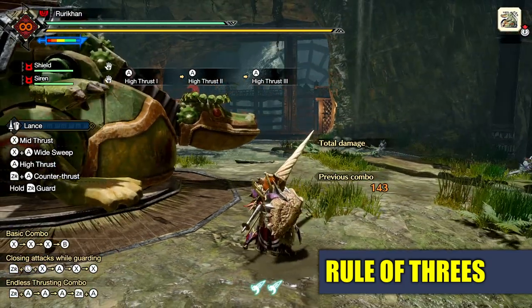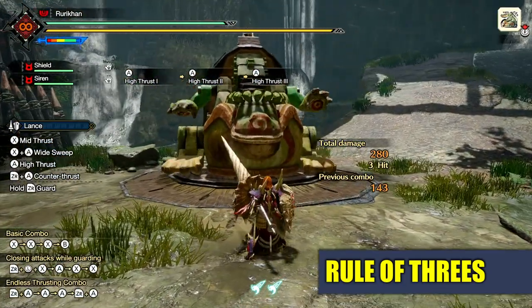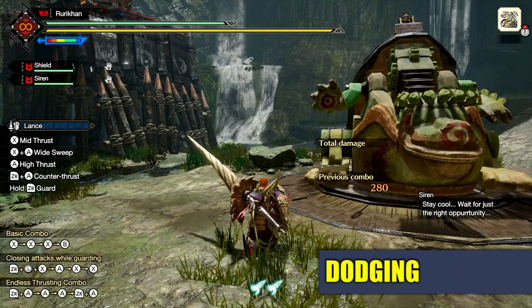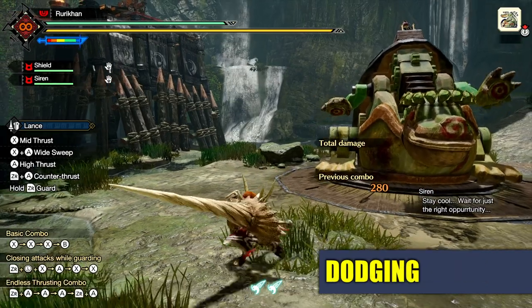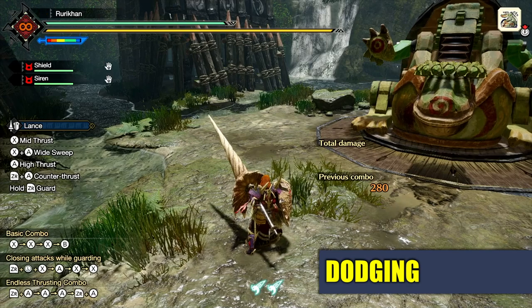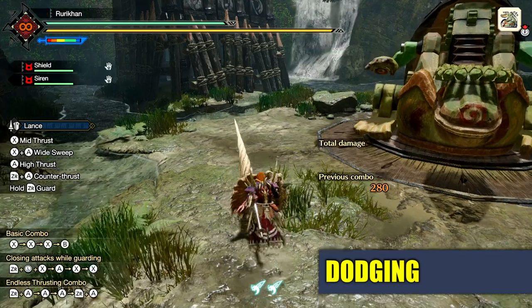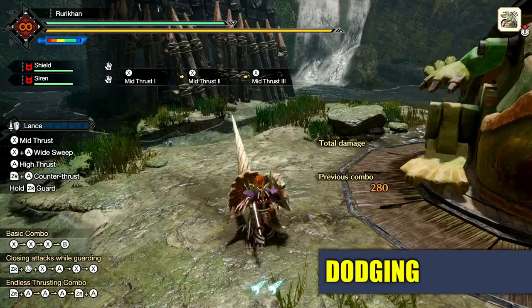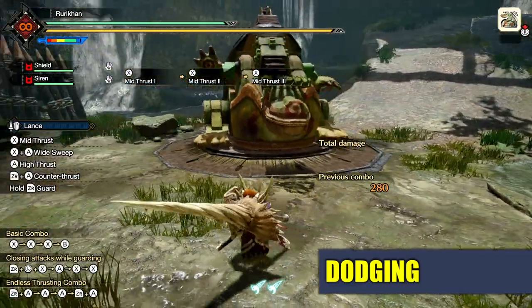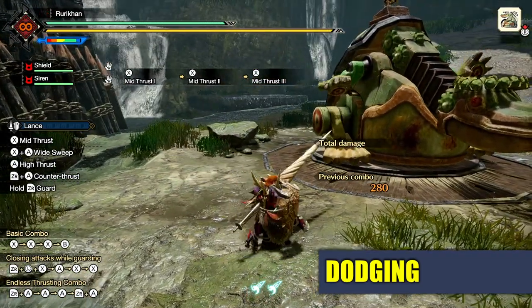This is your rhythm with the Lance — you go up to the monster, do your three hits, then do something else like a dodge. Dodging is extremely important. One thing I've reinforced throughout these guides is that you really want to dodge when you finish your combo because that cancels recovery animations. If you do a three-attack combo and don't dodge, there's a significant delay before you can move again. But if you go one, two, three, dodge — you cancel the recovery animation and you're already on your way to your next attack.